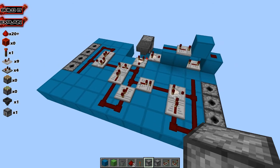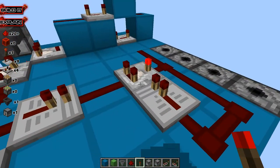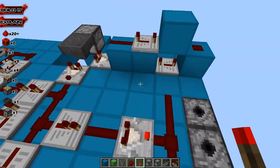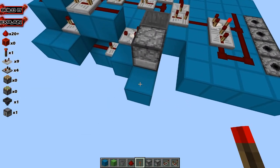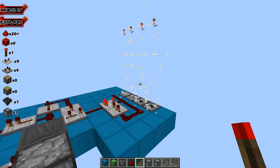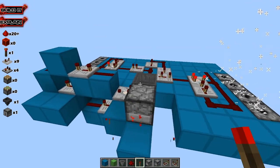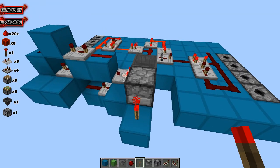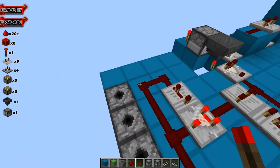This is the completed redstone. Remember to put these comparators on subtraction mode — click it to take it into subtraction mode. We've got these things loaded with fireworks, so let's activate this and show you what the difference is. If we activate it: 1 goes, then that goes 2. Still a length of 1, so the diamond boots is going to send out a 2, this one's going to send out a 1. Diamond boots is going to send out more than the gunpowder, and that's the whole point.